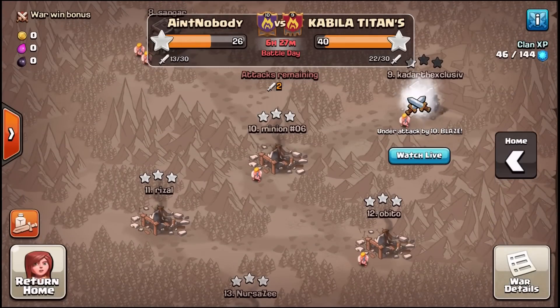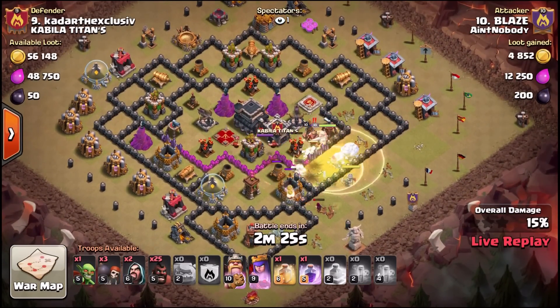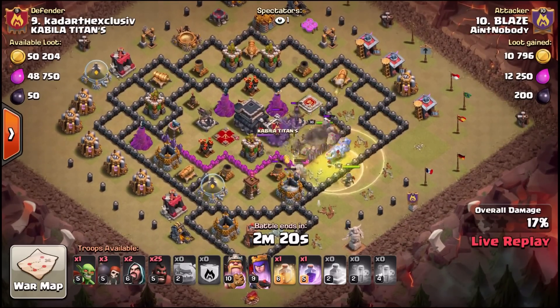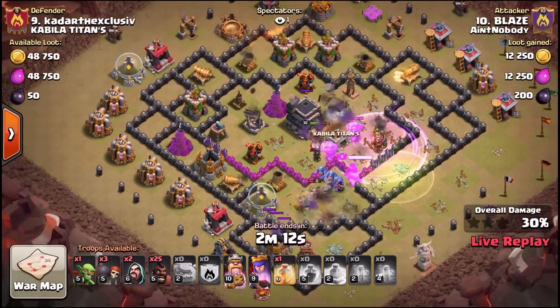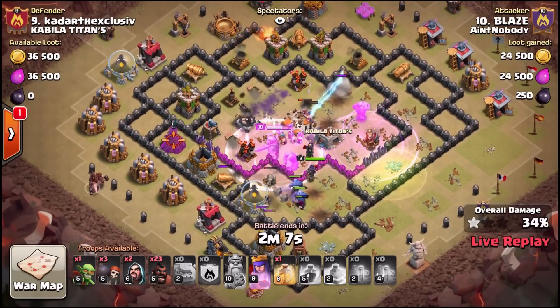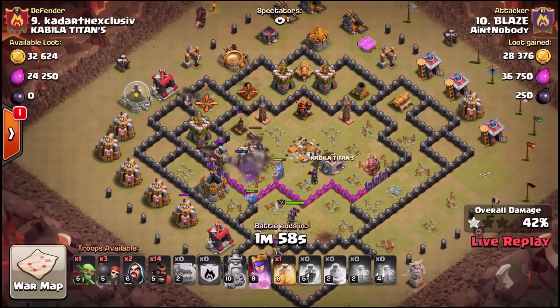Let's get a live look at this. He's doing a hobo here — he's got a golem already, BK already in the base, CC bowlers and a queen to follow. Really nice. I can tell by the funnel he's using the camp on the far right and far left as natural funnel breakers. He got really deep into that core and you can see the defensive ring. Don't hold down on your hog deployment — let them group up a bit.